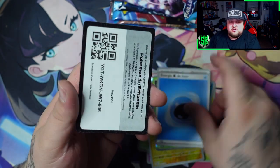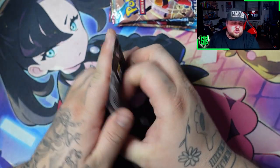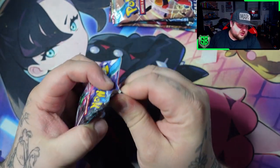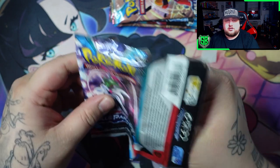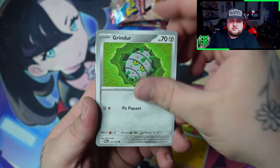Nothing so far, just water energy. So that was three packs and nothing so far. Can we pull something in the fourth pack?